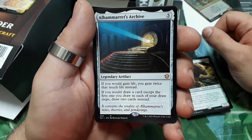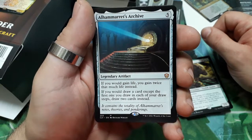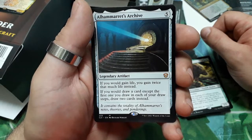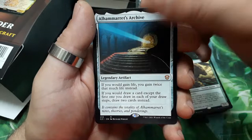Oliva's Rest Archive — five drops. If you would gain life, you gain twice that much life instead. If you draw a card, except the first one you draw each of your draw steps, draw two additional cards.